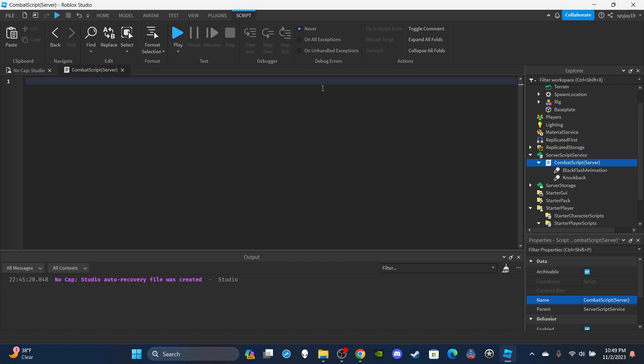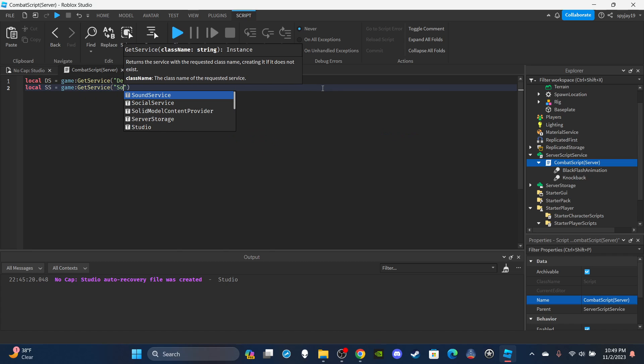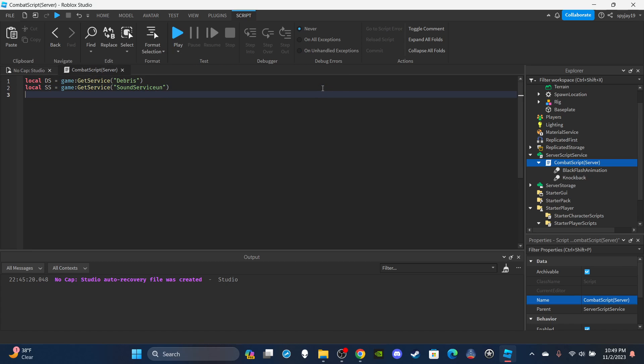Delete print hello world. Get a few variables: local dsc is equal to game:GetService('Debris'), local ss is equal to game:GetService('SoundService'), and local combatEvent is equal to game.ReplicatedStorage:WaitForChild('CombatEvent').